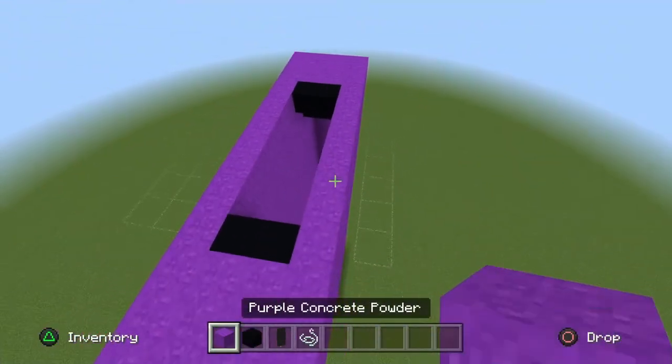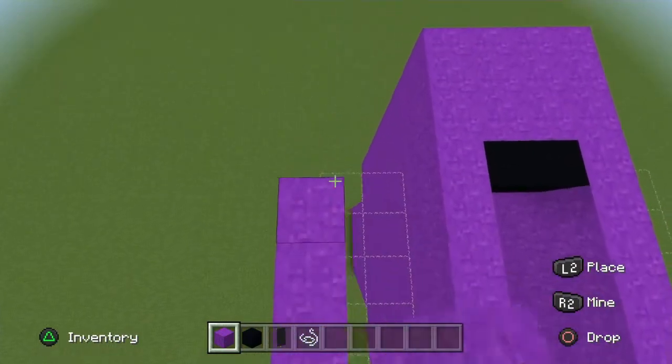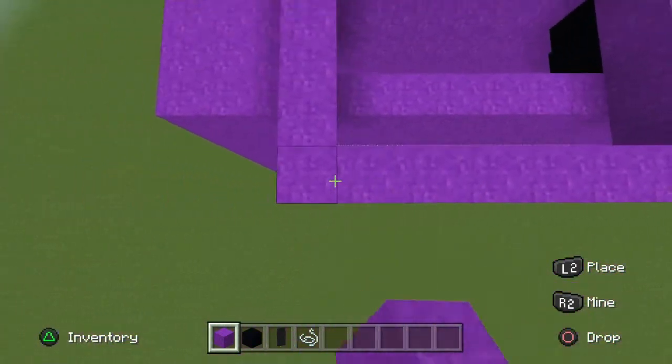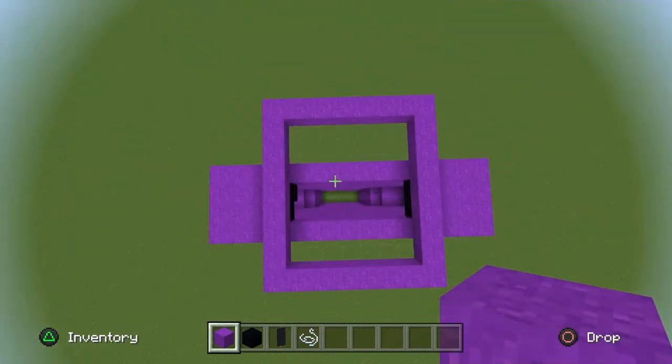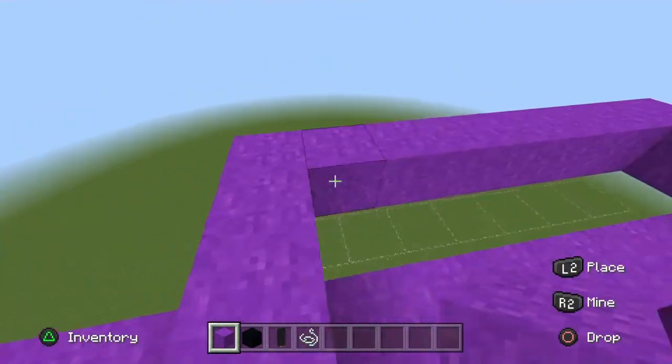Once that's done, get your Pearl Powder and make a rectangle on top of the string all the way to each side, making a rectangle — or square if you want. Then fill up all the string with Pearl Powder on the front and back.